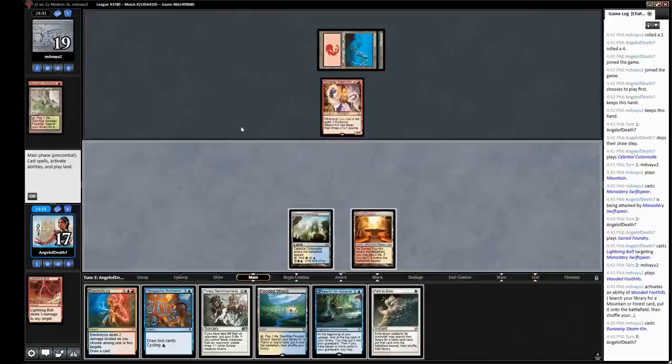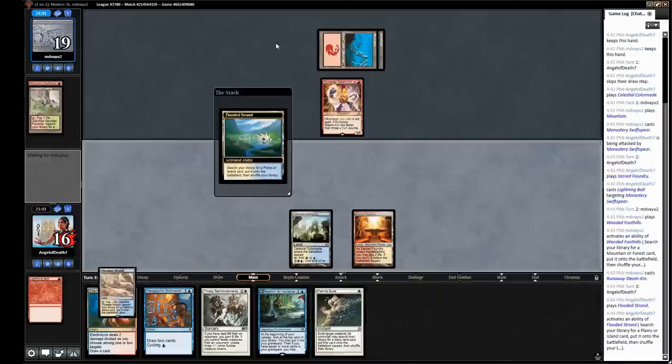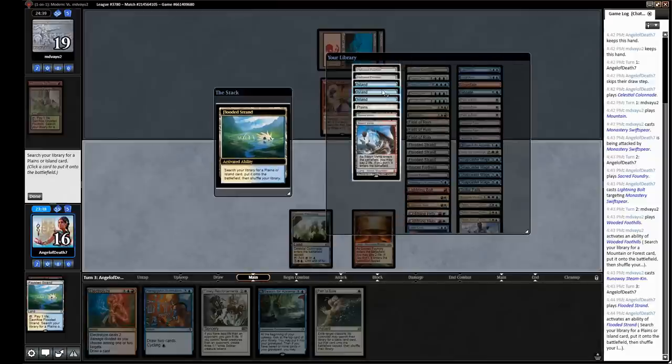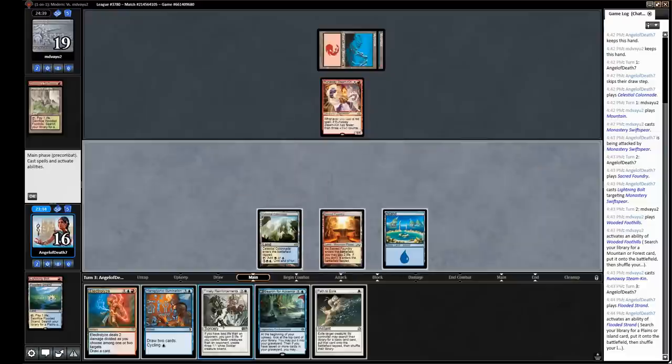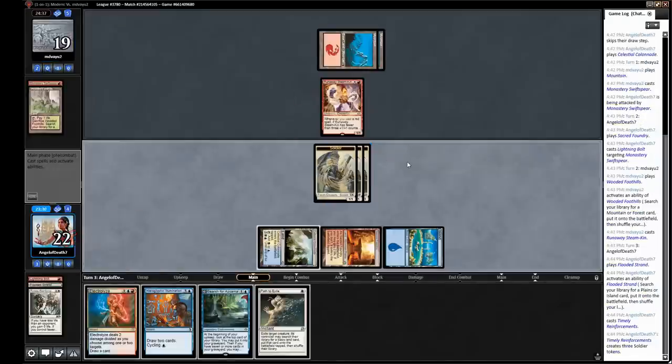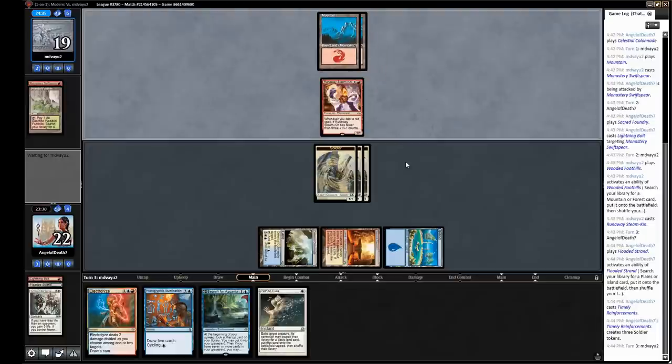Our options are basically Electrolyze it, or play Azcanta and Path it, or just play the Timely right now. I kind of just want to resolve the Timely right now — that way we know we're not getting Skullcracked. I'm not really worried if they get counters on their Steamkin; we can just block. It can be a little bit annoying that the Timely will give them a target for something like a Searing Blaze, but they're normally going to be able to find a target for that at some point anyway.